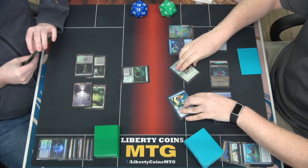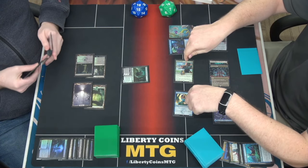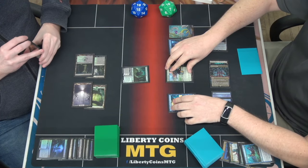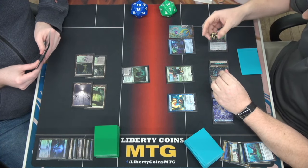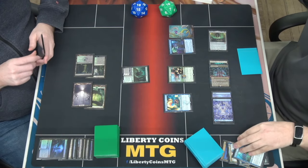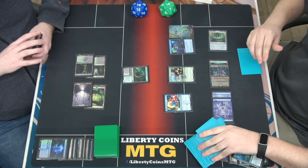Is there a situation where they're both untapped at the end of this? Yes. When I tap them both they both have triggers on the stack to untap each other. I let them resolve and they untap. We're going to resolve - I have one blocker, I need to resolve both of them to attack and kill you. We'll resolve 21 counters on there, 20 counters on here. We'll effectively mill the top 20.